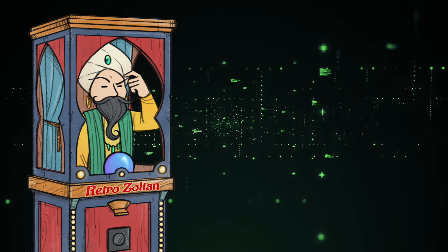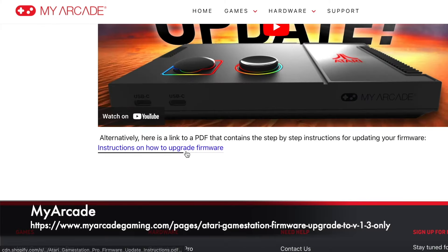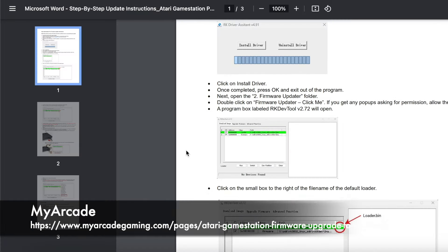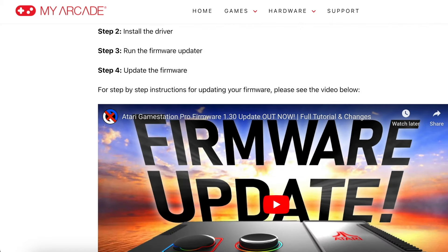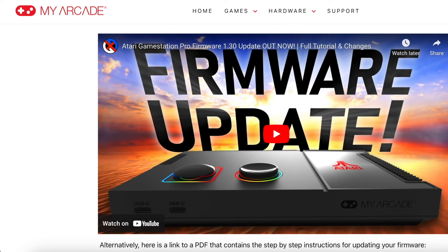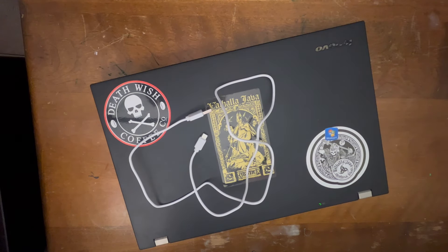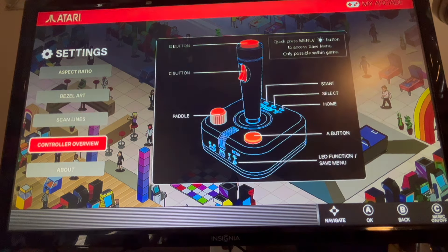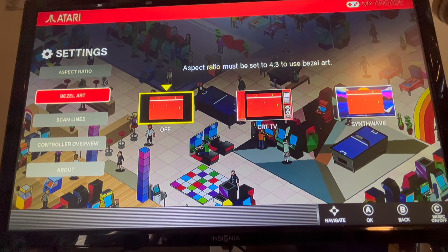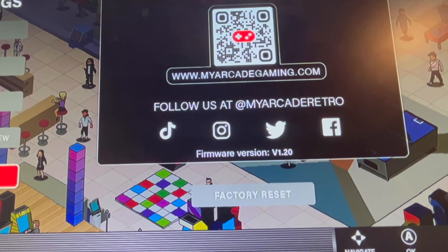So how do we upgrade to version 1.3? I'll give you a quick rundown, but My Arcade provides a PDF with detailed instructions, as well as an embedded video from GenX Grownup, who inspired me to purchase this in the first place — credit where it's due. For the upgrade, you'll need a Windows PC and a USB cable that can handle power and data. First, verify your version by going into Settings in the main menu, then choosing About. If you're running 1.2, do the following; otherwise you can skip this completely.